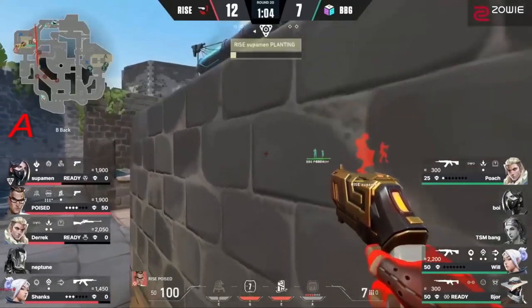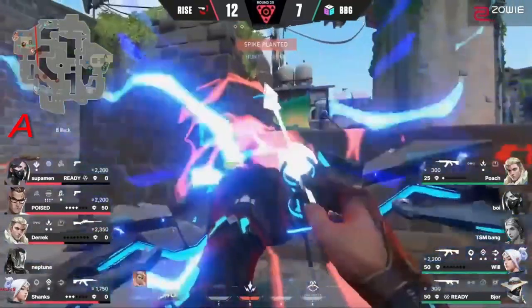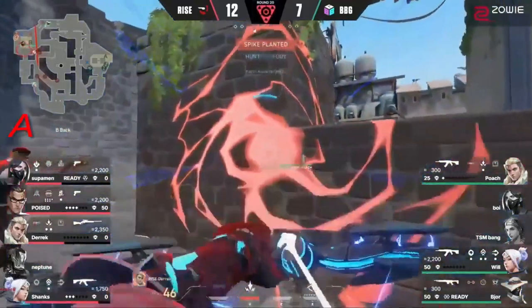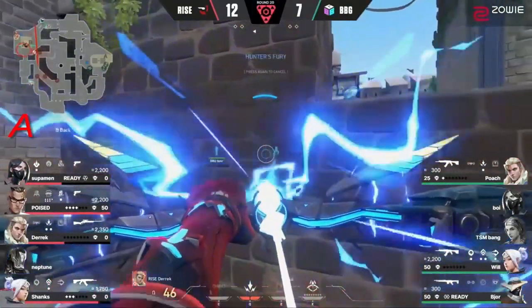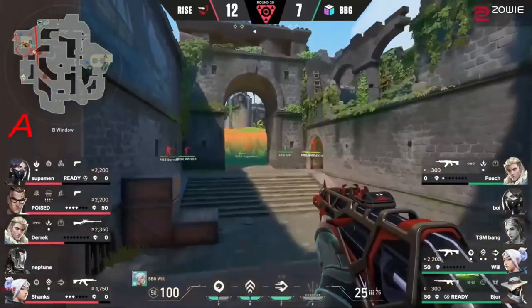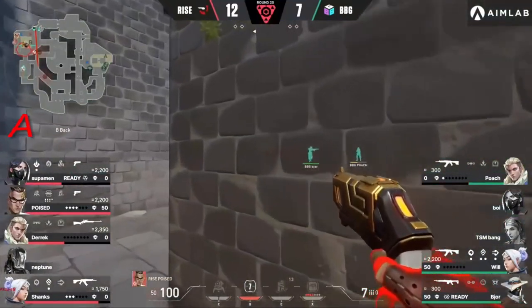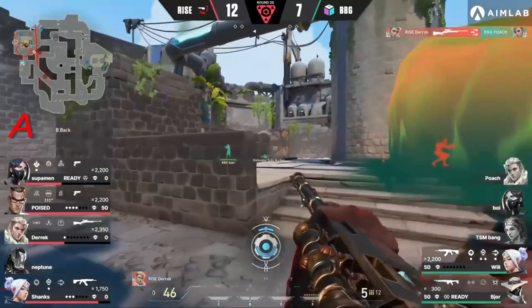Spike plant is about to go down and we do have a Viper's Pit ready. This is a 30-second exact — 30 seconds into the round, they wanted the site, they have it. And this is forcing BBG's hand to rotate in on a possible game point. He did it off a kill, so that was a great call for Ryze — and a wall-bang from Derek.